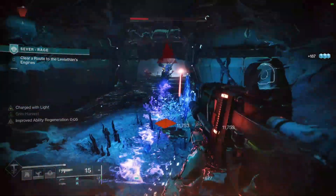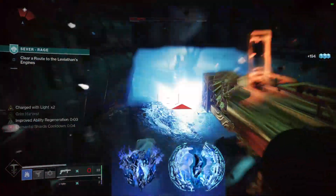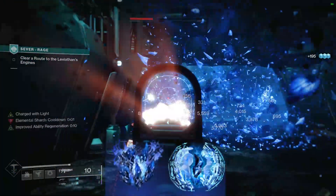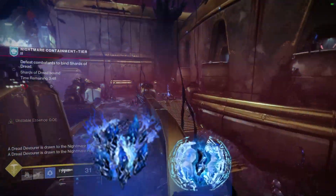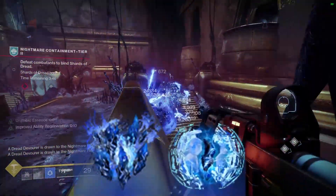For our fragments, we're running Whisper of Fissures and Rending — a classic combo for stasis explosions. Fissures make our crystals explode significantly bigger and deal more damage, and Rending allows our Cerberus Plus One to deal more damage and detonate said crystals.